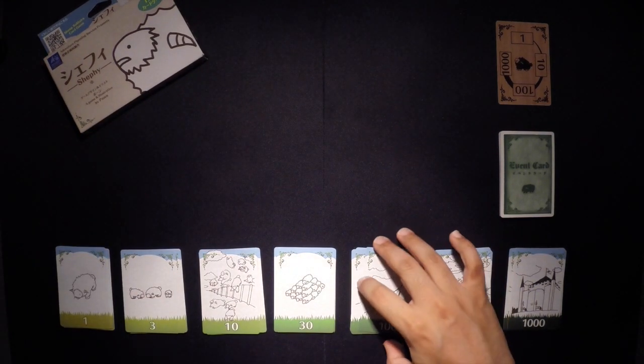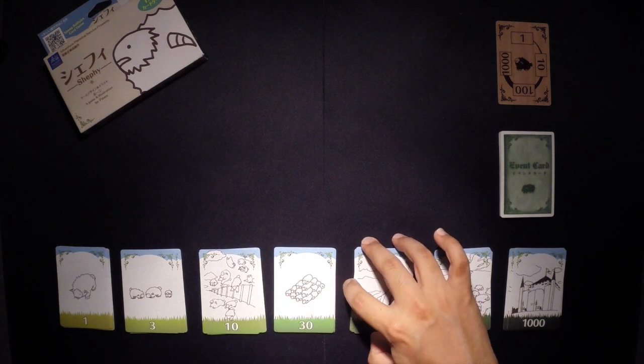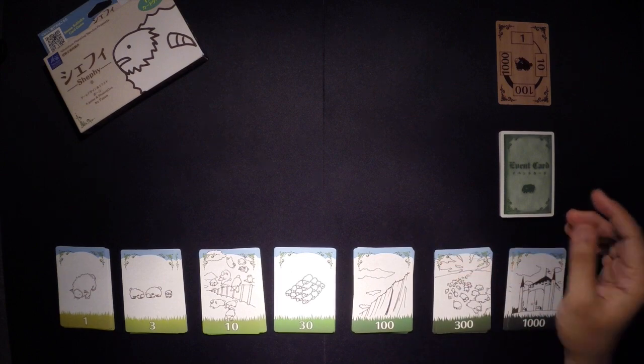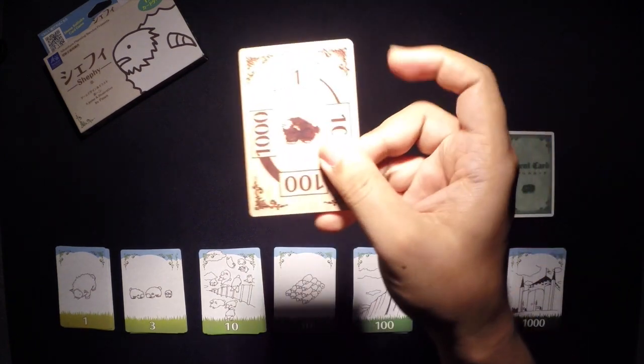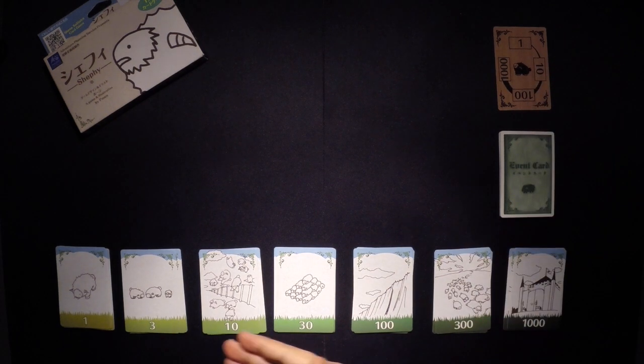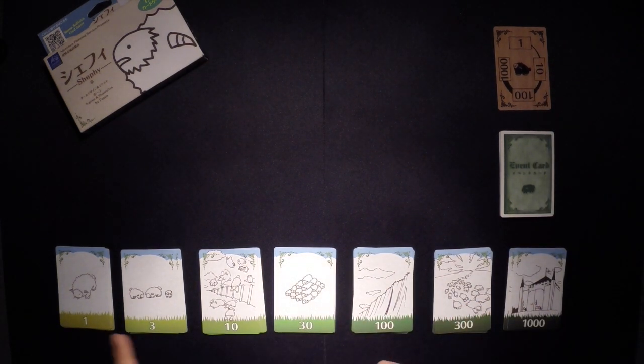So first off, the story of this game is that the humans are dead — they're gone. The angry sheep are descending upon us, our white sheep here. They're going to descend and destroy us all. So what we're trying to do is, we are these white sheep, and we are trying to fortify our position.